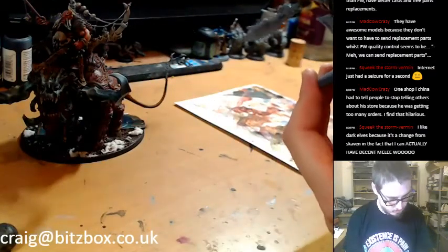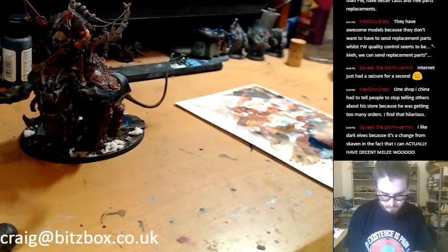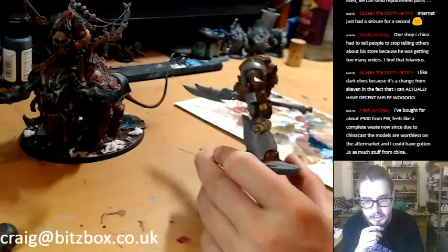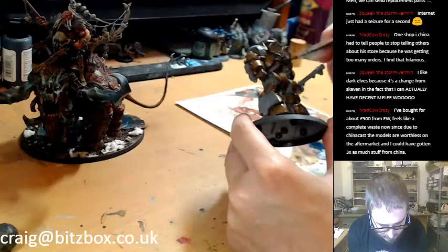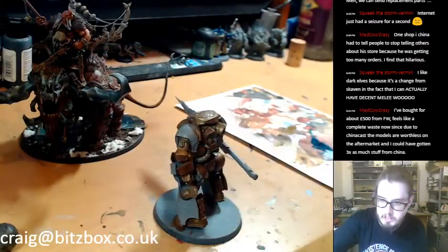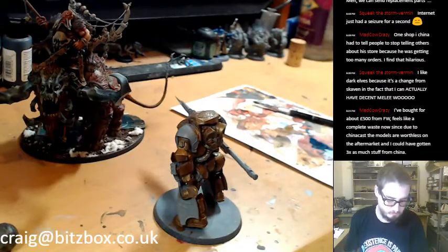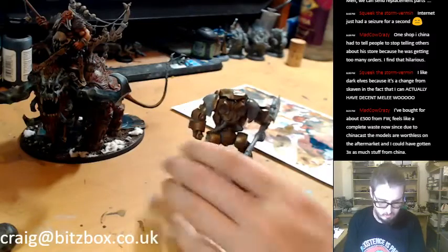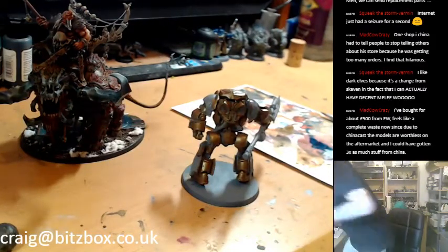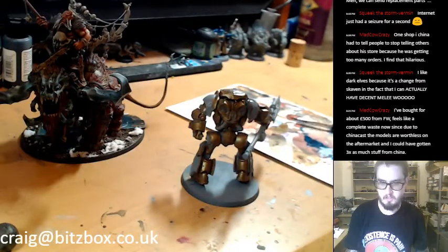I did have gold on his spear as well. I bought about £500 worth from Forgeworld — it feels like a complete waste now since China cast models have made them worthless on the aftermarket, and I could have gotten three times as much stuff from China. I'm going to open a window — it is so hot. Hopefully there's not too much sound from outside. It just gets really hot under these lights.